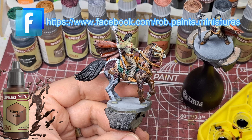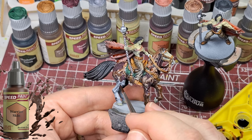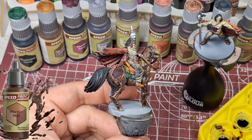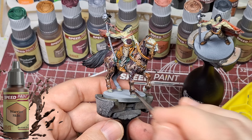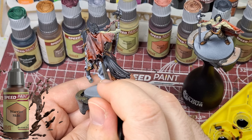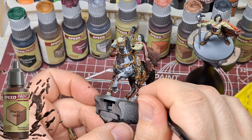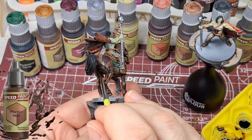I'm using Warrior Skin on all the skin of the horse — it came out perfectly for that brownish horse color and does a great job covering the zenithal. And it's not a crazy zenithal, but it's there. I use the airbrush for zenithal, but there's an upcoming video where I use rattle cans for zenithal highlighting instead, and it makes such a difference — so keep an eye out for that.